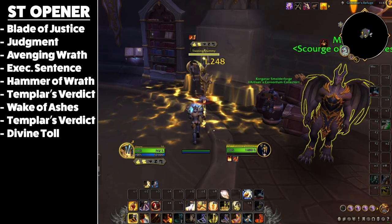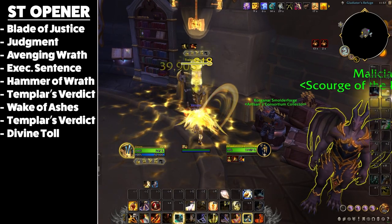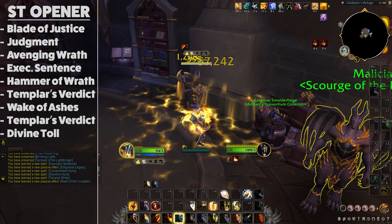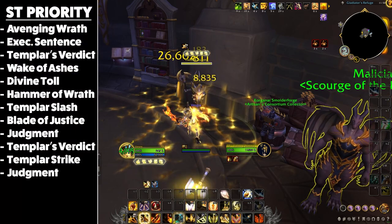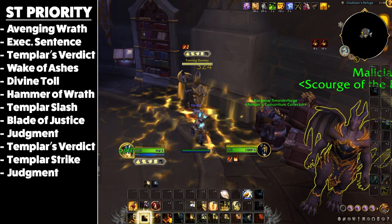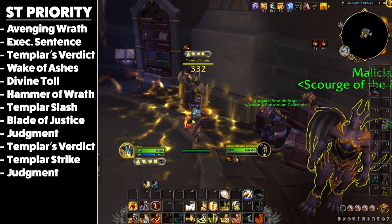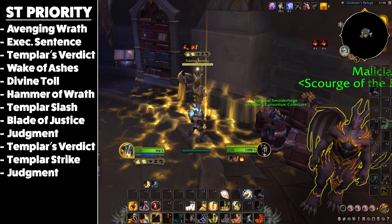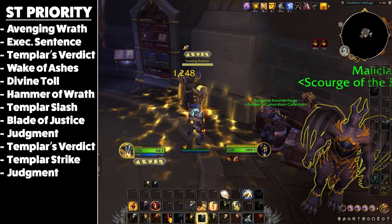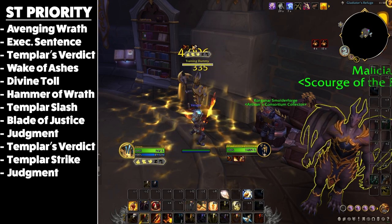The single target opener will look like this: start with Blade of Justice, then Judgment, then pop your cooldown Avenging Wrath, then Execution Sentence into a Hammer of Wrath, then Templar's Verdict, followed by Wake of Ashes into another Templar's Verdict, and finally Divine Toll. After the opener, follow this priority system: first use Avenging Wrath, followed by Execution Sentence, then Templar's Verdict at five Holy Power. If you have two or less Holy Power, use Wake of Ashes. Next priority is Divine Toll, followed by Hammer of Wrath, then Templar Slash if the combo is about to expire. After this, use Blade of Justice if you have three or less Holy Power, then Judgment at three or less Holy Power if the Judgment debuff isn't present, then Templar's Verdict at four Holy Power, followed by Templar Strike or Templar Slash, and finally Judgment.